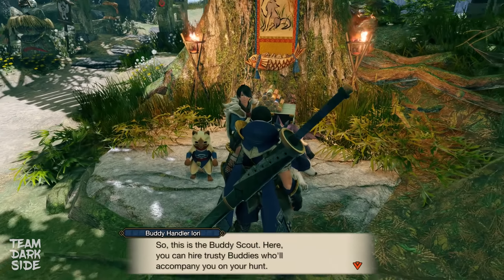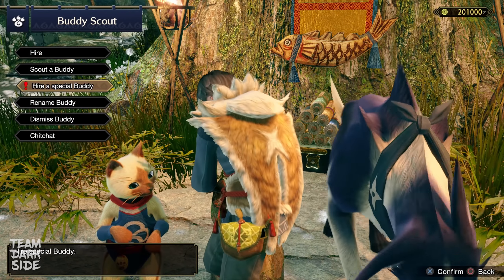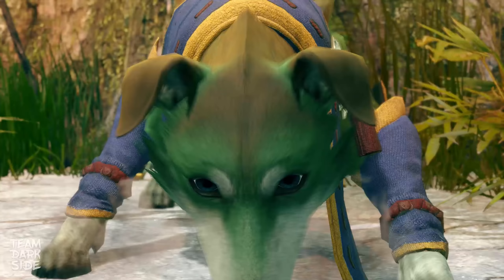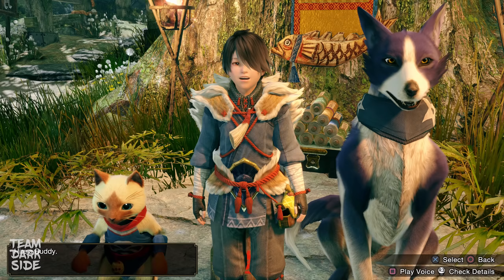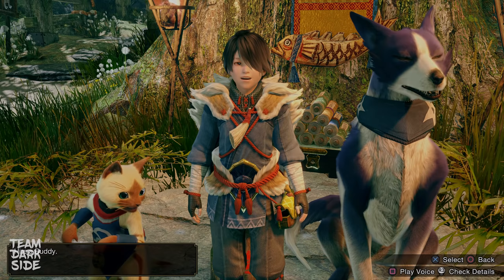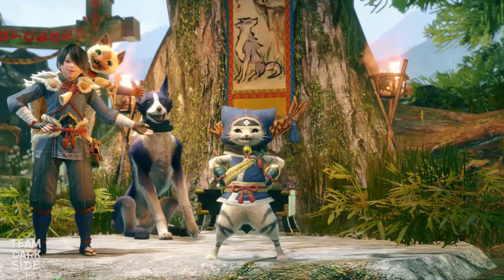Head to Buddy Plaza and talk to Yori. Here you can hire the special Buddies you just downloaded from the add-on content. They are already at level 6, and in particular two Palamutes come with the best offensive skills available: Long-Range Attack and Status Attack Up. You can't equip those skills just yet — you need to wait until your Palamute reaches level 20. The Palico named Yasu is pretty good since it's a Fight type, the only type that has the Rousing Roar ability, which grants Earplugs and Affinity +30%.